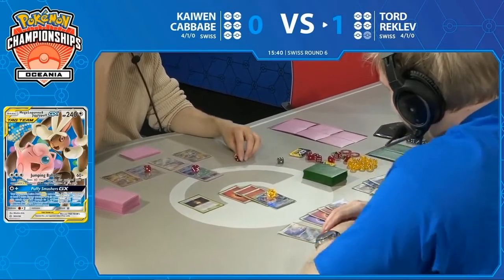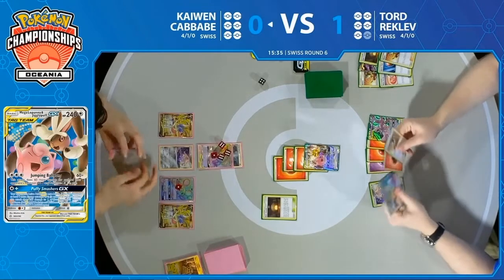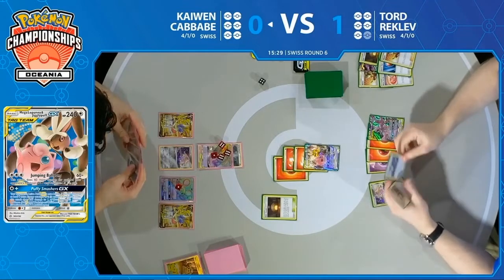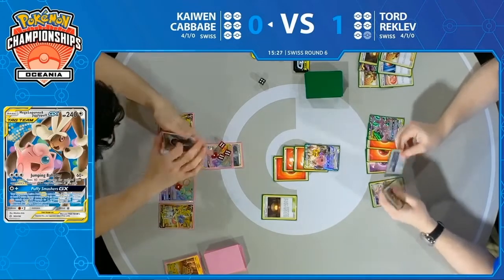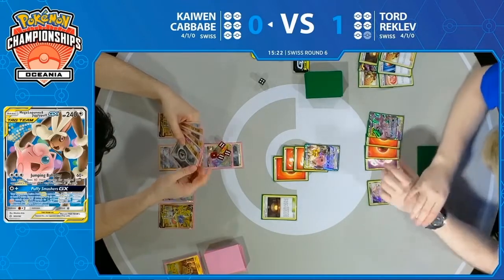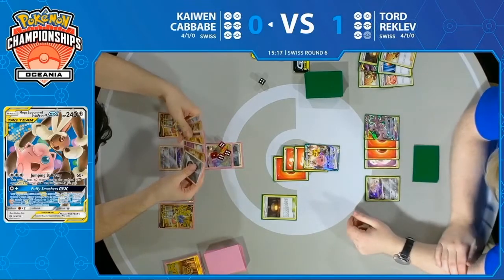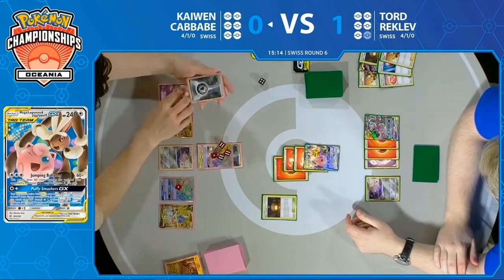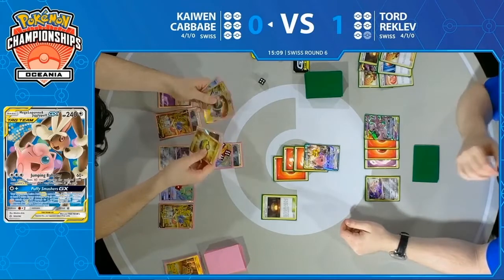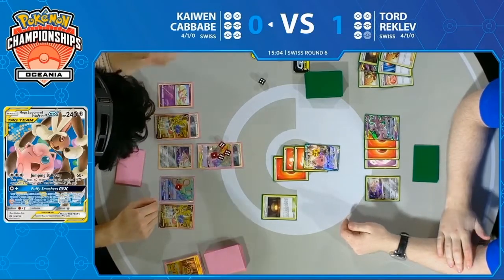Kaiwen forced to Dedenne there, forced to try to find some options. You can see him spinning those dice — he's not happy with the spot. If you're a Kaiwen fan, you're not happy with this spot for Kaiwen. He does draw a Metal Energy for the turn. He's got 10 damage on a Pokemon with 240 hit points. Zacian does 230 — so there are things to do. Are they good things? No. But they are things you can try to aim for.